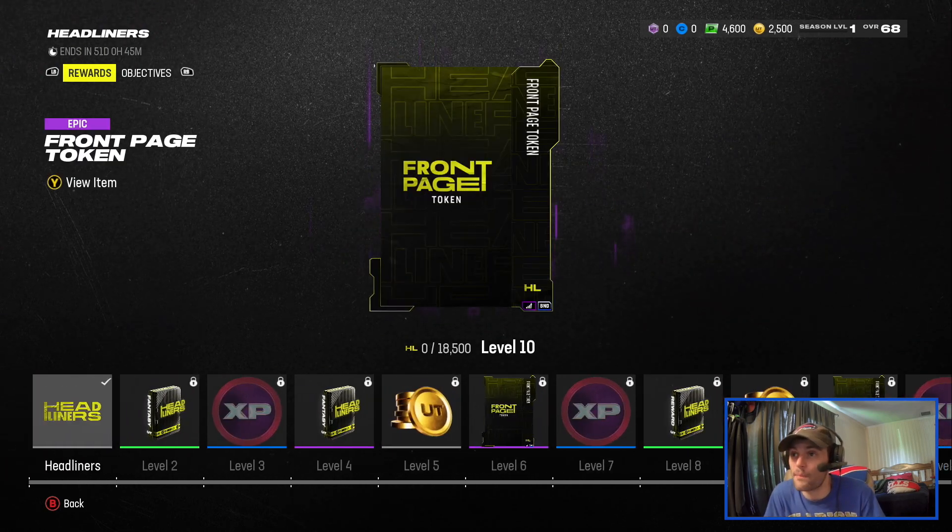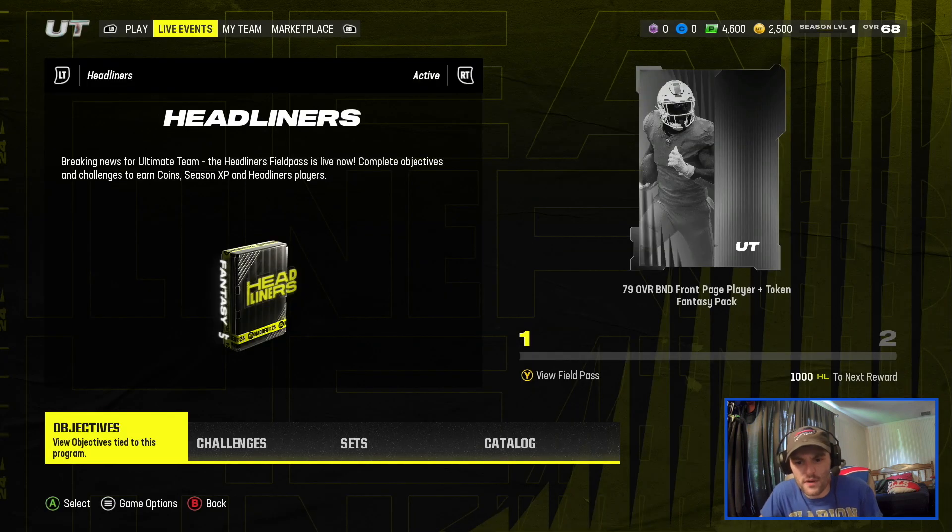That is the four battle passes we currently have in the game at launch. Pretty good rewards — I'd probably stick with about an 8 out of 10. They got rid of a lot of the less useful stuff like random team uniforms that only that team's fans would really use. Instead we're getting much more productive things: packs, players, season XP, and coins — things that we'll actually use. So not too bad, 8 out of 10.